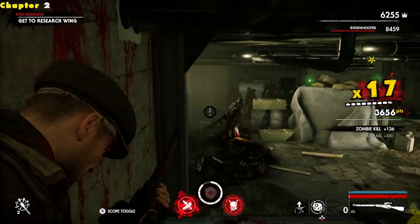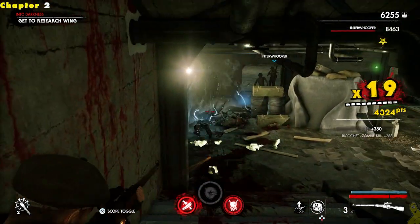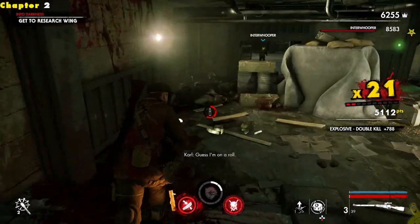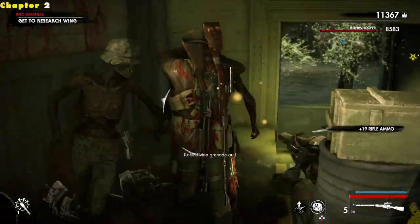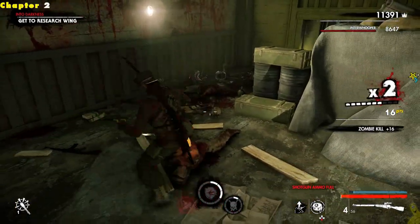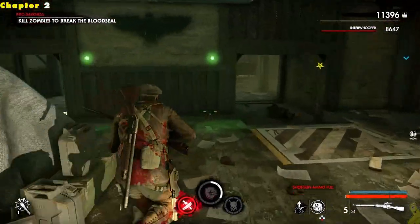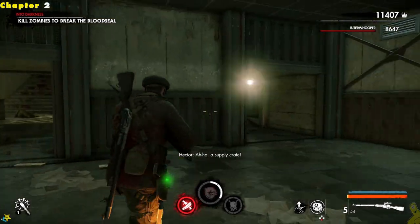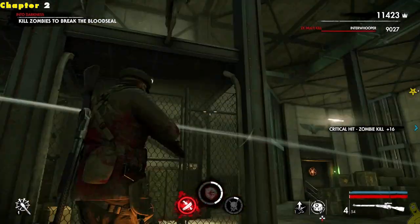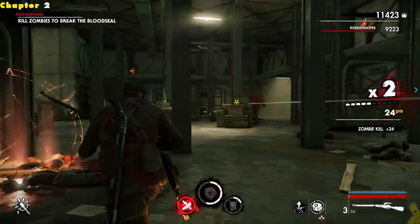We're getting pretty close to being done with this wave — only about 10 more guys. Tyler's off in the background running around getting stuff done. If you watch any of our streams, that happens a lot — he just takes off and gets it done. We've got only a handful of zombies left to break the blood seal, or maybe it's a whole new wave. Either way we've got an objective to do, so we're going to try to get her down. Moving into this big area, lots of guys — the blood seal is over in the corner.